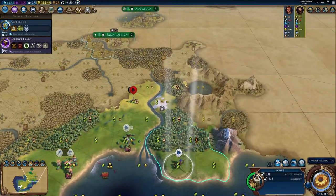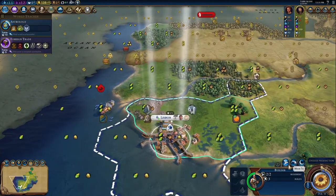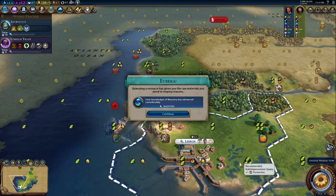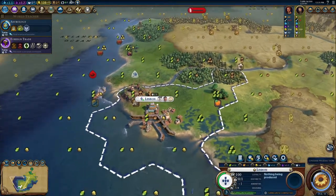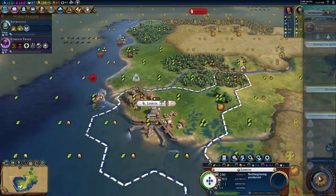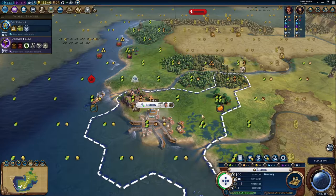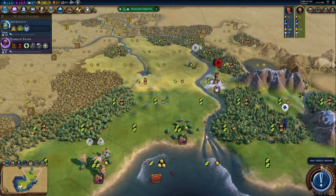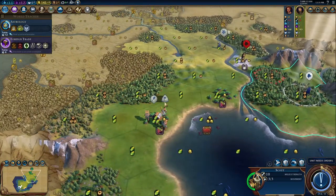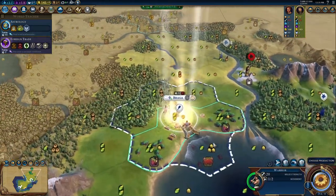I believe northern Italy is fairly hilly on this map. I do want to get this mine out for that extra production, and probably chop this forest in case we go for Etemenanki. Let's get a granary, and you can explore northern Europe. Thankfully no loyalty pressure yet. Let's settle Braga.